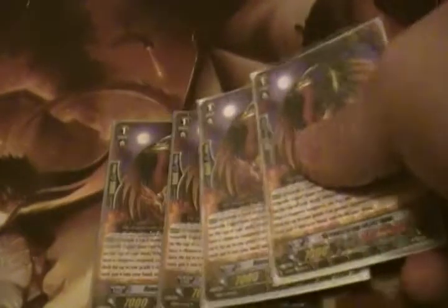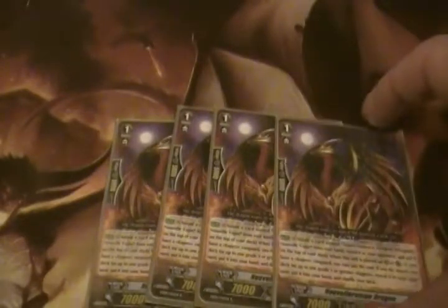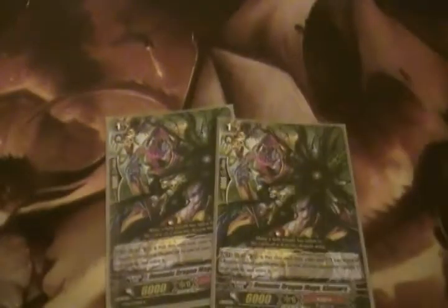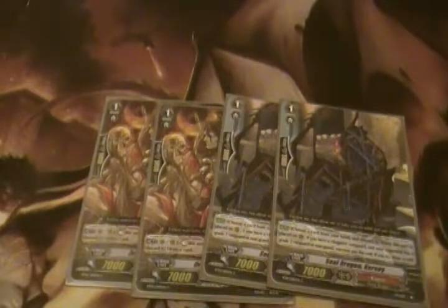For Grade 1s we have four Perfect Guard. Three Novell Roman Dragon, which searches out Grade 3s by sending Vague back to the deck. Since you don't run very many Grade 3s, you just need as many ways to search them as you can. And then three Kamara for more retiring.